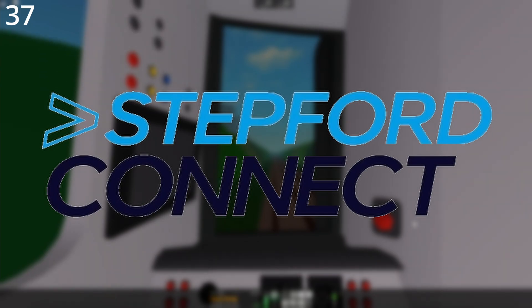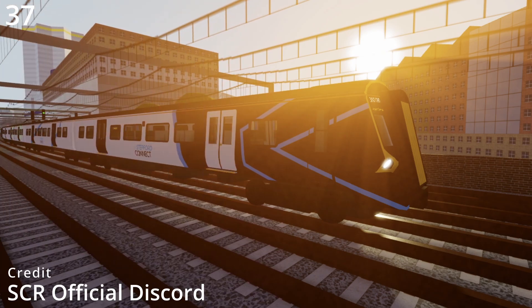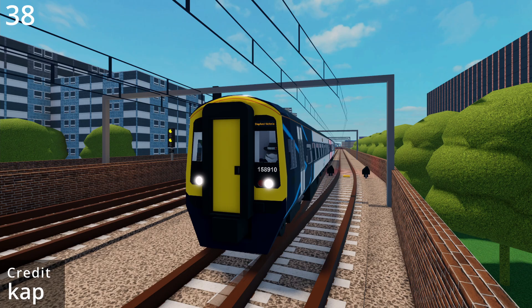Stepford Connect, along with Waterline, were the last operators to see all of their trains converted to next generation, of which the Stepford Connect paper train is the Class 380. The first next generation Stepford Connect train is the Class 158.